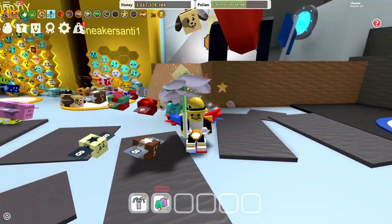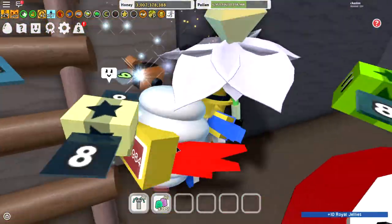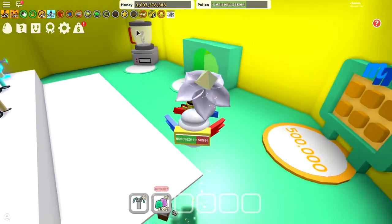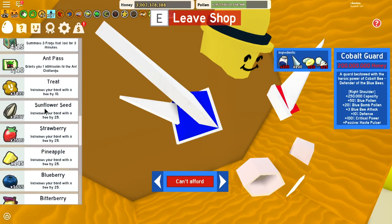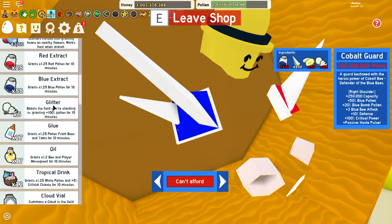Obviously the guards are really hard to get. The blue and red guards over here are obviously going to be pretty hard to get, just due to the glitter in general. I don't actually think I have any sprouts either. That's going to be pretty hard. Enzymes always take some time. Comment down below which one I should get first — the cobalt or the crimson. These also have passive abilities and give a lot of attack.